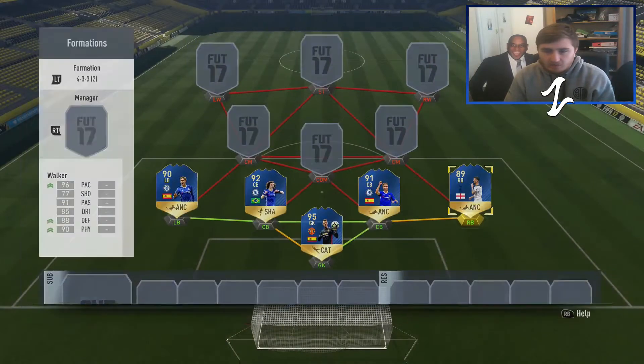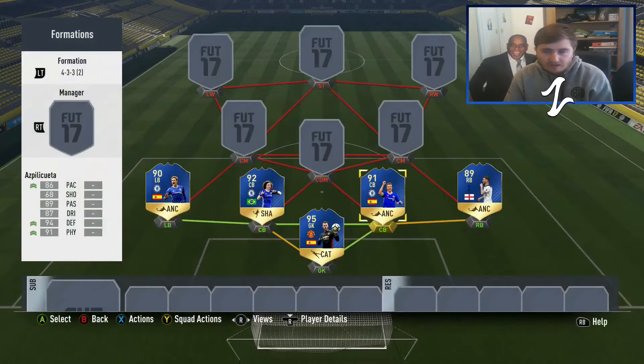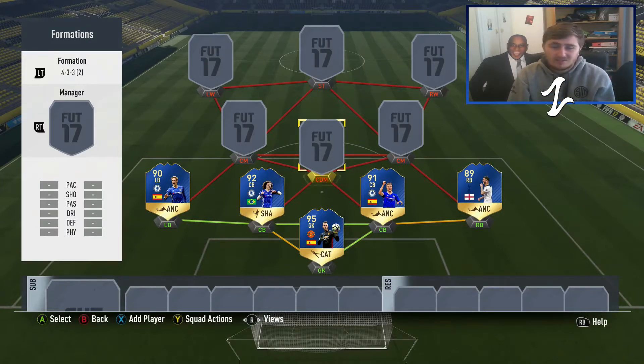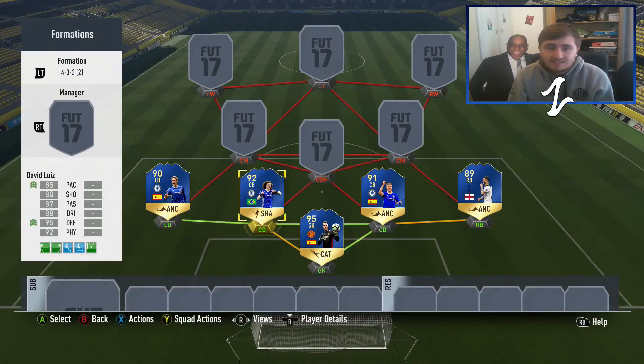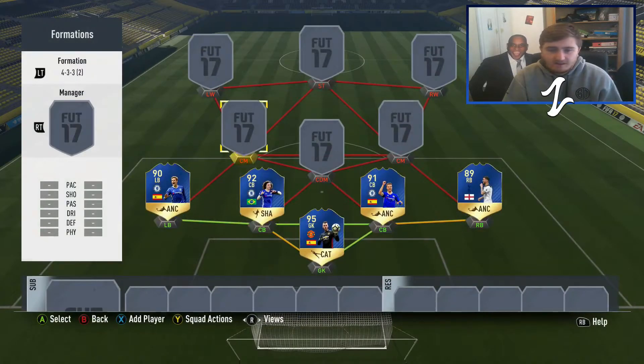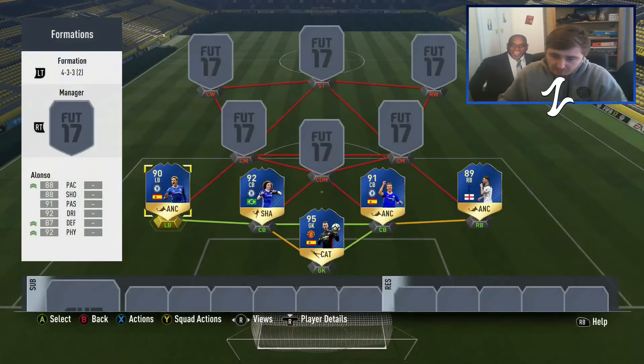For fullbacks I used Alonso and Carvajal — high/medium and high/high. At fullback I would never use high/low; I prefer medium/high if possible — high defensive, medium attacking — but there's hardly anyone on the game fullback-wise who's an elite player with that. As long as they have at least medium defensive work rate and are very good physically, that works. Carvajal: 96 pace, 90 physical. Alonso: 6'2", 88 pace, 90 physical. Make sure your fullbacks have at least medium defensive work rate and good physicality — they bomb up and down the pitch and need to sweep up when you make mistakes.